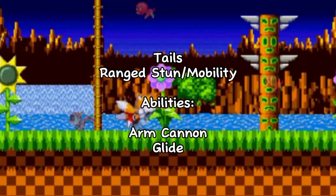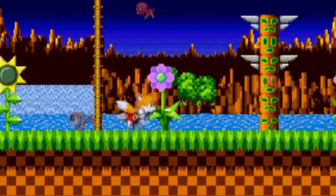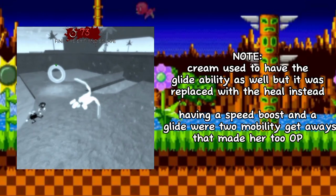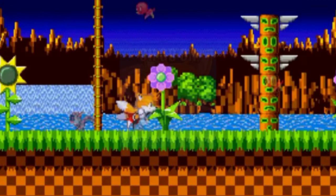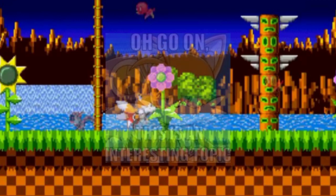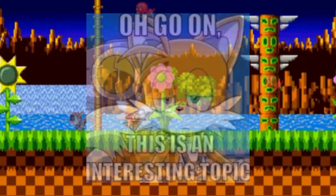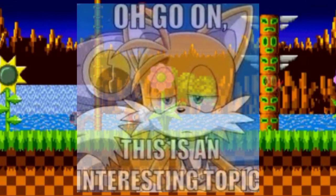Tails is a ranged mobile class, part of the first Trinity in Sonic.exe games. He is equipped with an arm cannon and his two speedy tails, which allow him to glide. He is part of the ranged stuns and mobility classes, and is the only character in the game with the glide ability. He is also the first character that shows up on the character select screen.